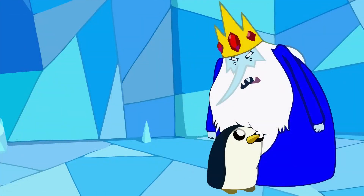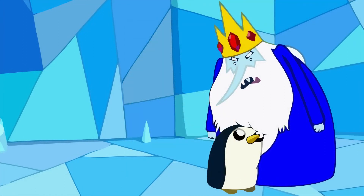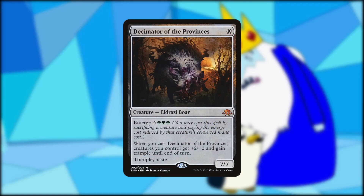Speaking of princesses, is any more dazzling than Lumpy Space Princess? Oh my glob, Bradley — look at these lumps! Experiment Kraj is lumpy and purple — what more could I ask for? And like LSP, she's just learning who she is. I would be remiss if I didn't include the Decimator of Provinces — I assume he's a decimator because he ate the cornfields. He also has haste, which makes me happy because as soon as I cast him, I fluked the pig. And now I'm the cool guy.